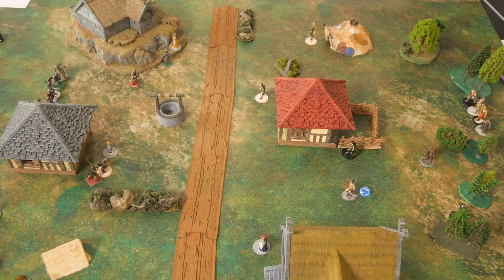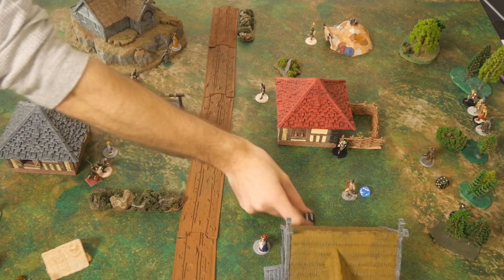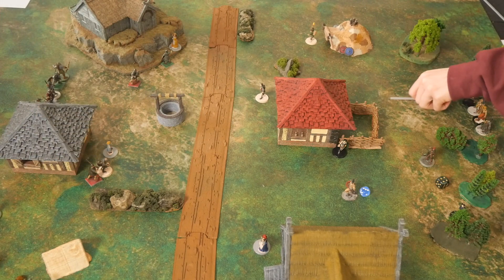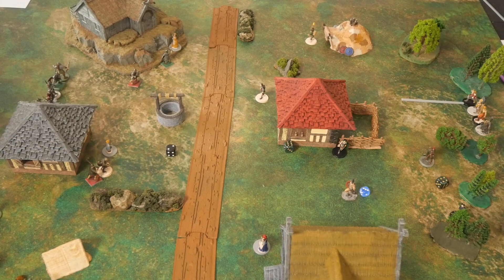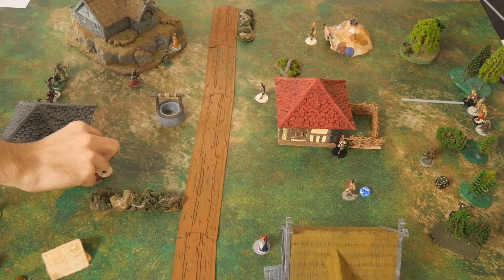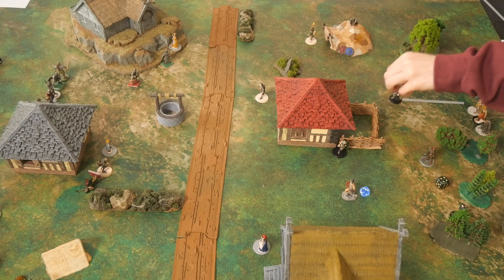We activate a warrior — one failure each side. We react with a soldier attacking a villager. Rolling off: soldier rolls a 2 plus 5 for 7, but the villager rolls a 6 plus 3 for 9 — the villager wins, knocking the soldier prone. The old man fights back!